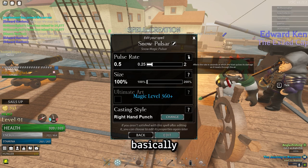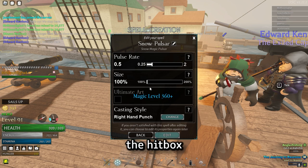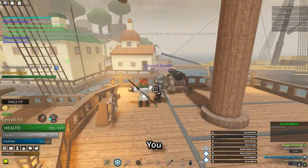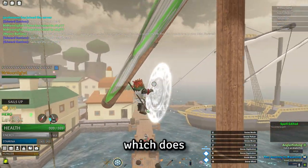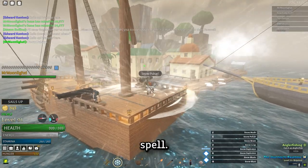You can change the pulse rate, which is basically how often the spell hits, and you can change the size, which affects the hitbox, the range, and the damage. So this is what the spell looks like. You basically throw this ball, which does damage over time to enemies standing in the area. It's pretty good in the right situations as an AoE spell.